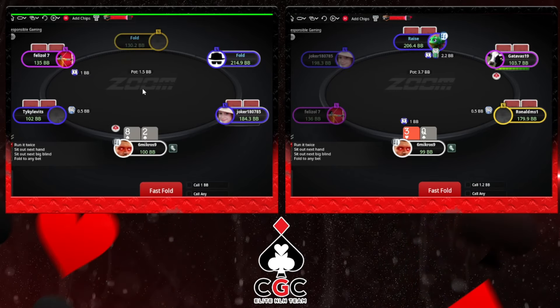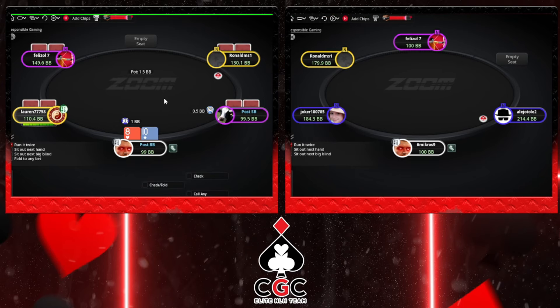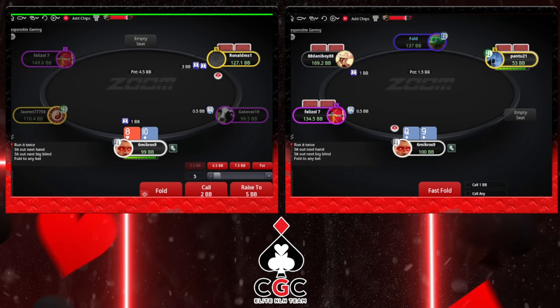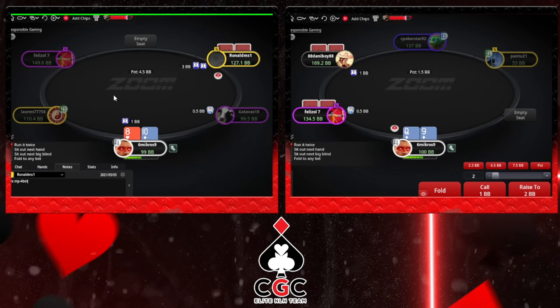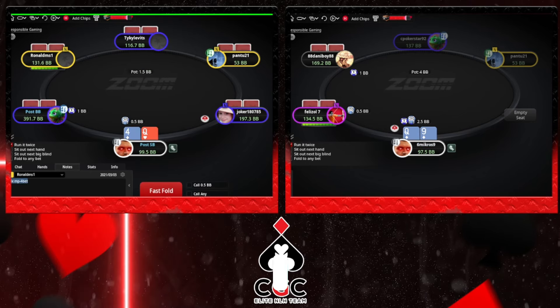Early hours in the morning, bad pool, a lot of regs. It's a great spot to make a video and find some spots to discuss. Versus 3x just max - 10-8 versus 2.5 mixes. Also I have a note that his 3x range is a bit strong.